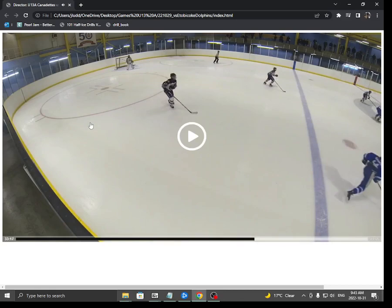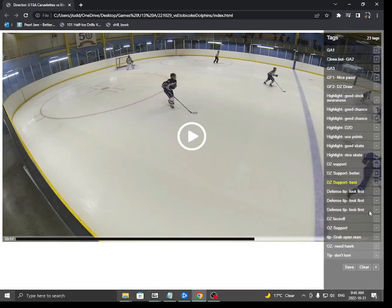Girls, just remember: support. When that puck's in the corner, the defenseman is our bull, center halfway between the puck and the net. If that player is under a lot of pressure, cheat to the puck; if the player has a lot of time, cheat to the net. Winger, we need a high support player — so if the puck comes high, you're there to help. And the other winger: middle of the ice — you're our guard dog. Pretty good job, guys, but remember that.